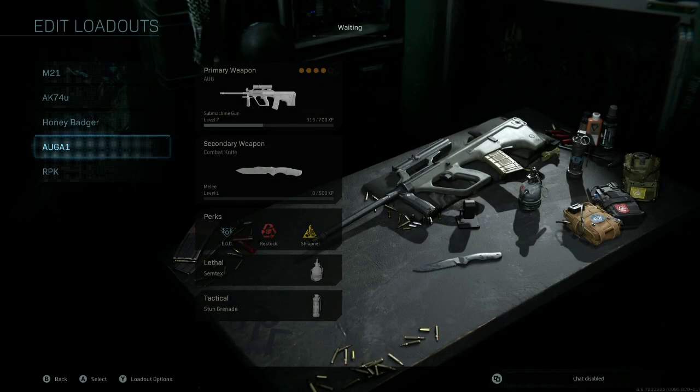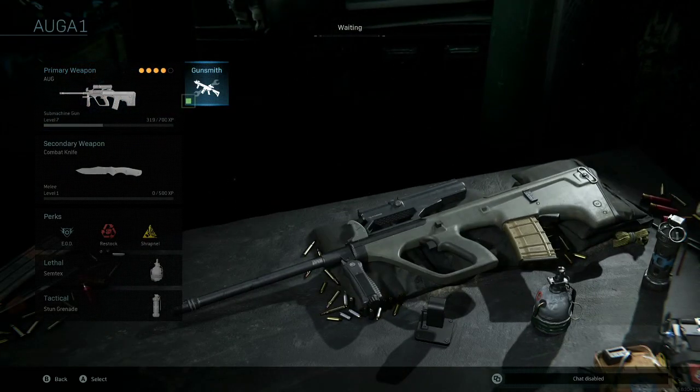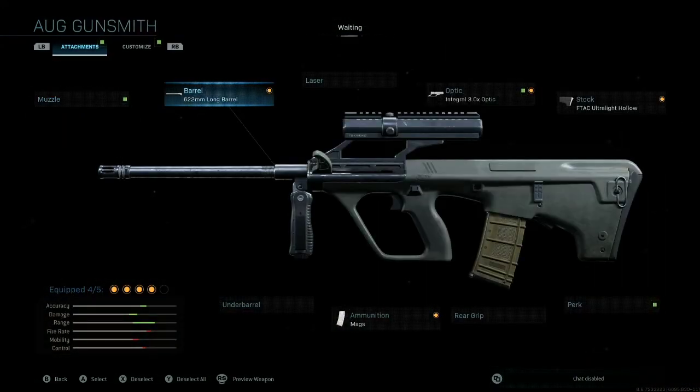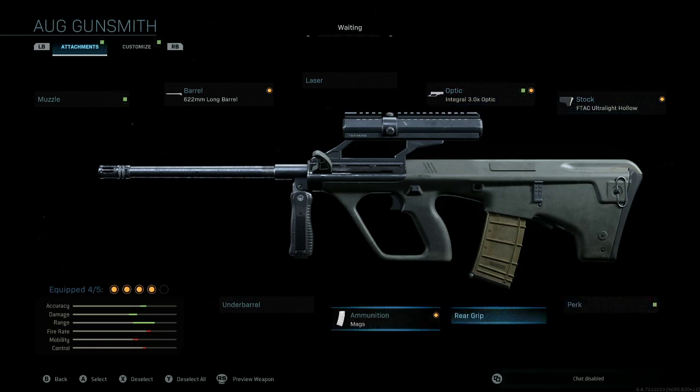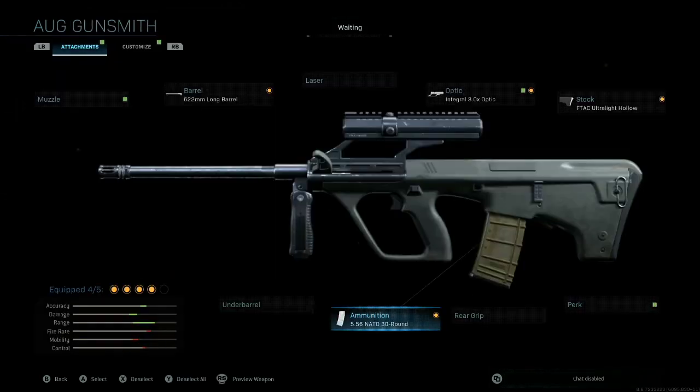Last but not least, we're going to change the AUG submachine gun into the AUG A1 assault rifle from the Black Ops series. Under gunsmith, we're going to change the barrel to the 622 millimeter long barrel, the optic to the integral 3.0 optic, the stock to the F-TAC ultralight hollow, and the magazine to the 556 NATO 30 round mag as well. So this is going to turn the submachine gun into a very powerful and iconic assault rifle.